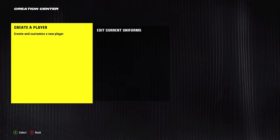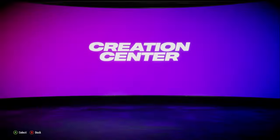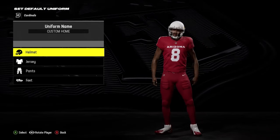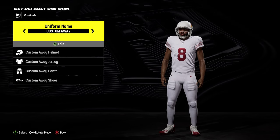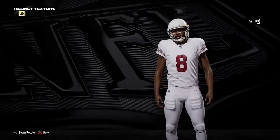We've already done create a player — that is standard. If you go into edit current uniforms, you technically can make your own uniform for your team. For instance, Cardinals are here as you go into the custom home. You have your current home, current away, but they've given you two options for your custom away and home. You could do this for every single team and you have got multiple options.